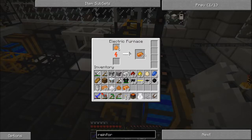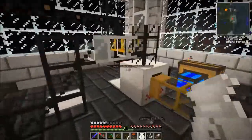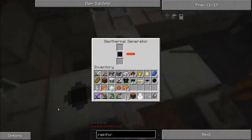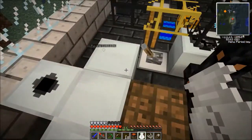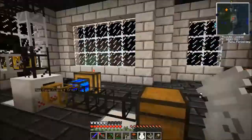This is our life now in Tekkit Classic — running around, going to the electric furnace, checking the bat box to see if we need to refill the generator yet. Surprisingly, we don't. I have no idea how.